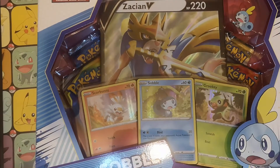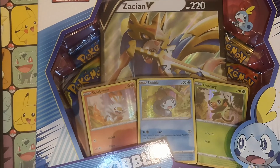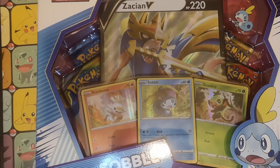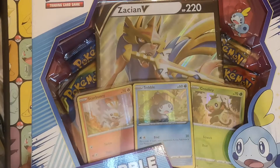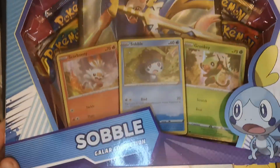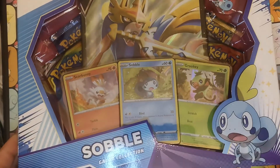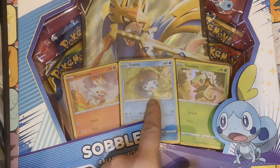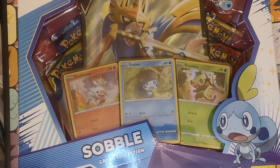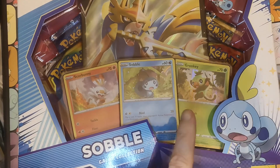I'll get my sleeves ready. Here we have our Scorbunny, Sobble and Grookey cards, of which I believe the Sobble is the promo.